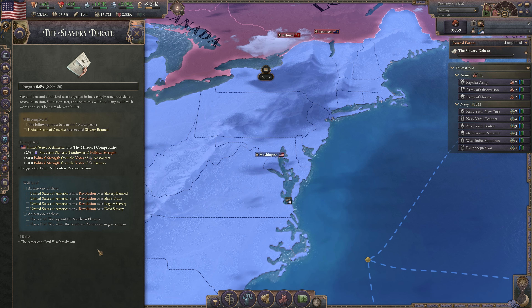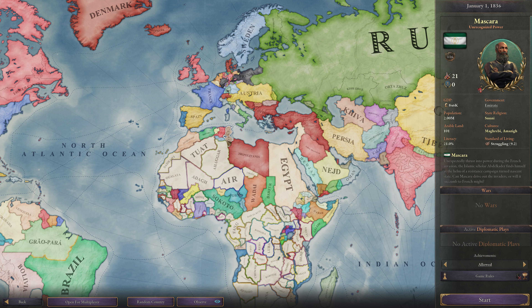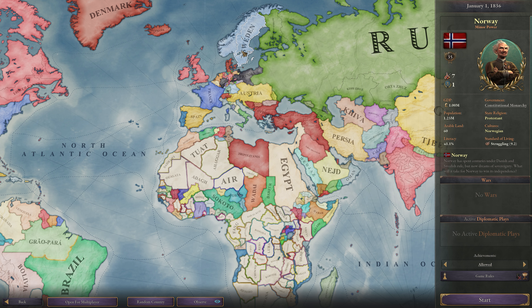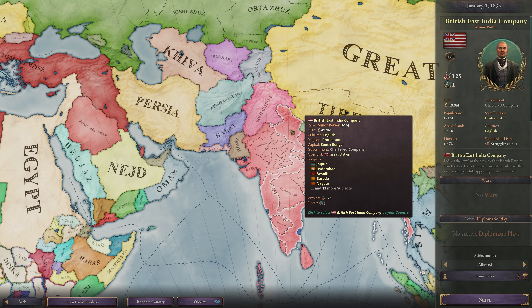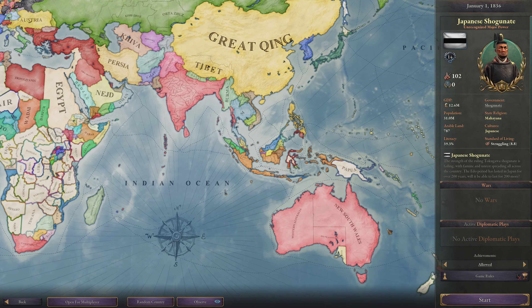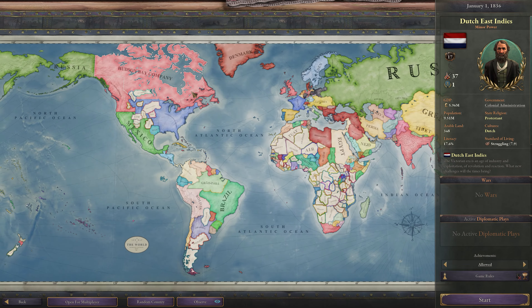Despite everything, you can control each and every state in the game. This is the beauty of Victoria 3 and Paradox games in general — the sheer freedom of what's possible and open to you. Not every nation is made equal, as some countries, namely mostly the great powers, offer the most value at the moment — meaning unique content that makes them stand out further.